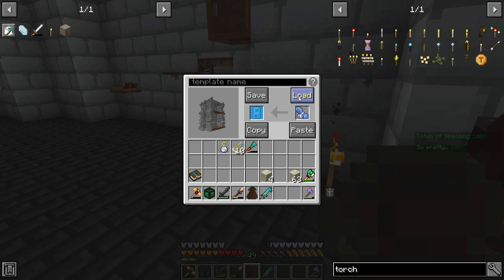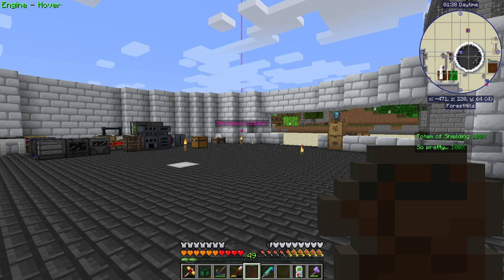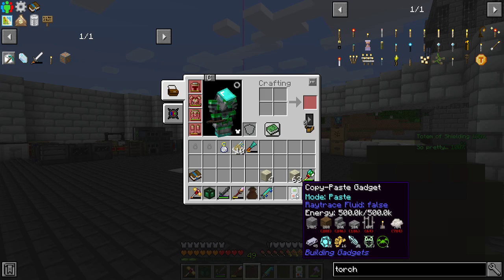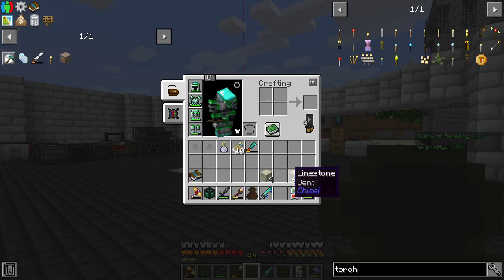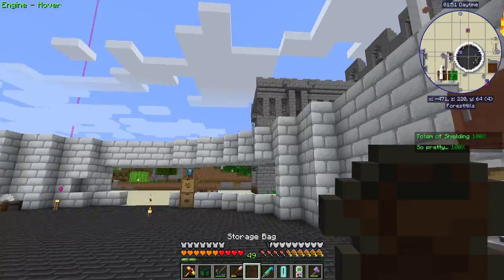This is what we're going to build, so let's load it up. If you hover over it and hold Shift, it will show you all the items you need. At first I was trying to build everything separately, but I decided to go with the construction paste method and just let that do its thing.